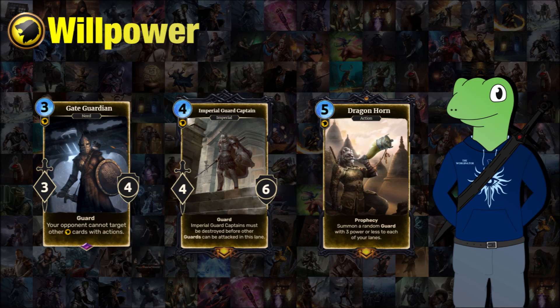We also have the Imperial Guard Captain, a 4-cost 4/6 with guard. Imperial Guard Captains must be destroyed before other guards can be attacked in this lane. So it's a guard of the guards — your opponent has to go for this one first before they can attack your Gate Guardians or your Lydia's or whatever.